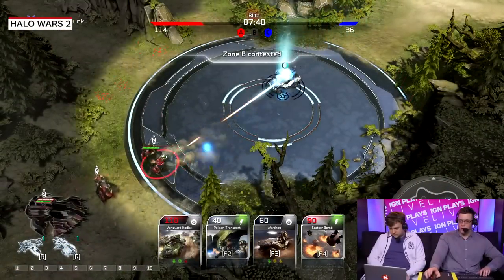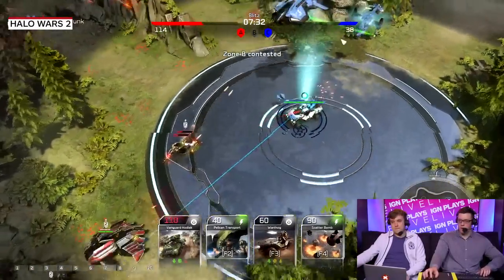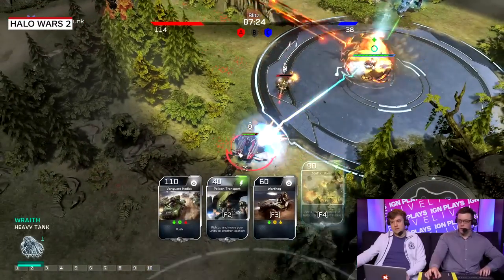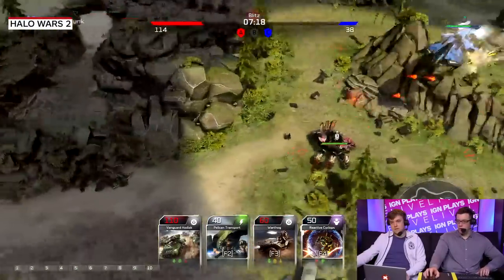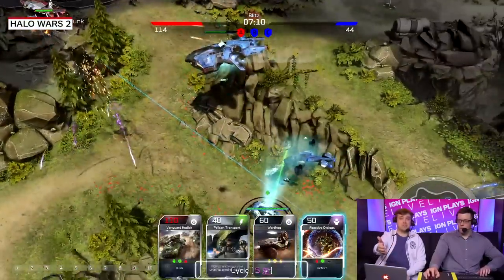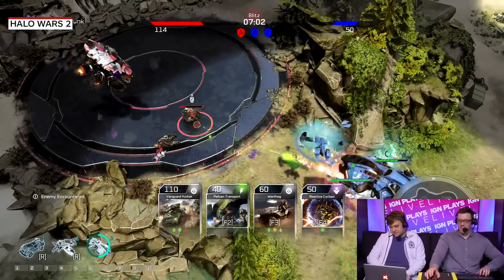I'm going to be able to brute force this, and I actually have a scatter bomb up. Take a look at this epic action about to unfold. Someone in the chat said they bet $5 on your loss — I think you're doing pretty well here, so I'm going to find your comment and hound you down for that $5. Yeah, this is going well. Let's get a Vanguard Kodiak in here.